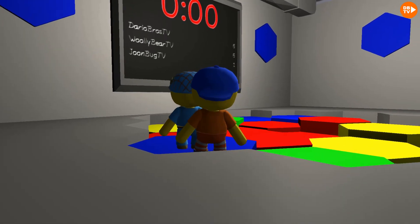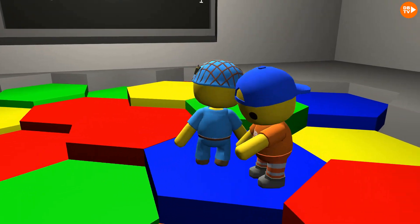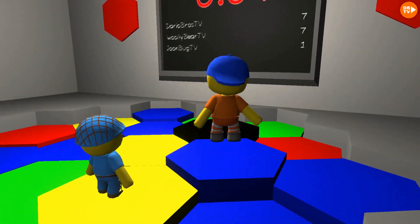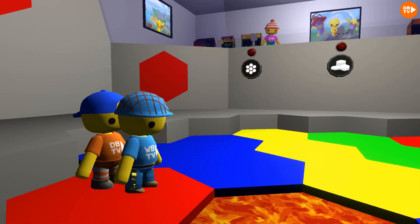Oh guys, yeah this is ridiculous. Let's see what the color is next. It's another blue. Also different tiles will get removed, so that's kind of — yeah. Oh, red. We got this, Wooly Bear. We'll just try to survive. Yellow!